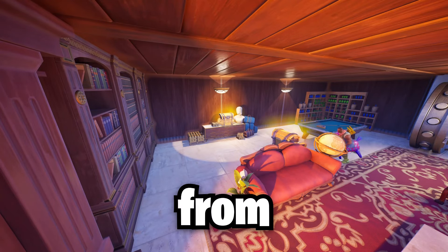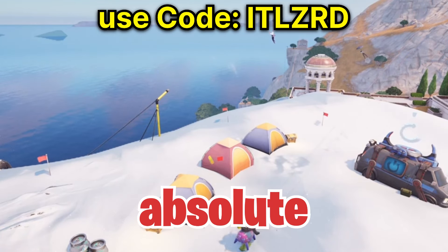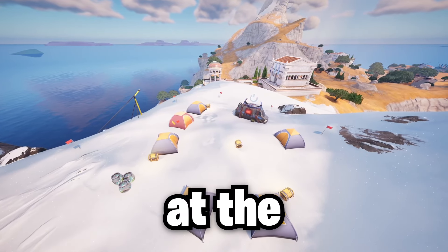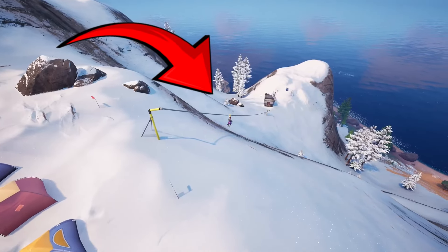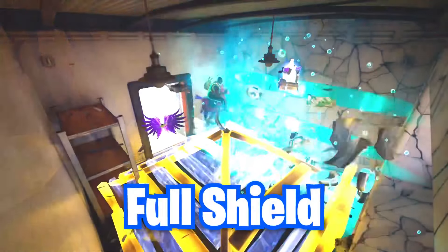We're starting with a classic from Season 1 — The Secret Cave — but I'm showing you the absolute best way to loot it so you never get challenged. You want to land at the campsite up here to get some quick loot in case anyone is near you, then zipline straight down to this shack to break the chug barrel wall for full shield.